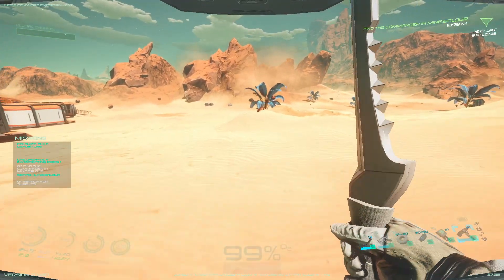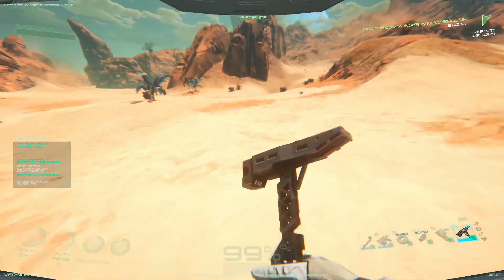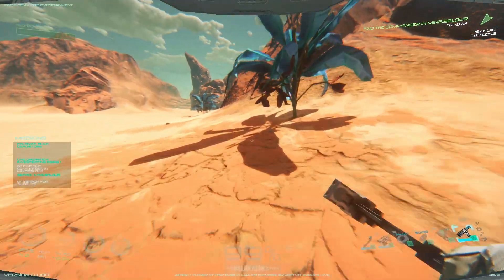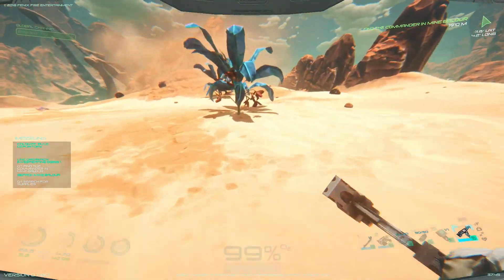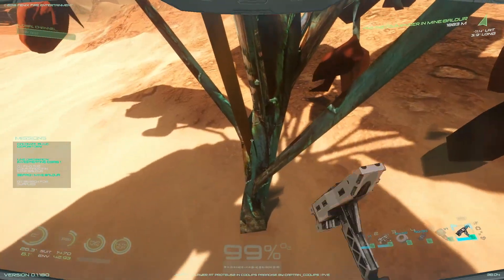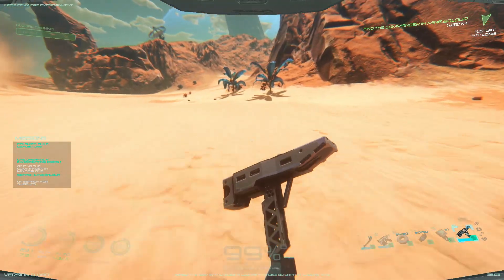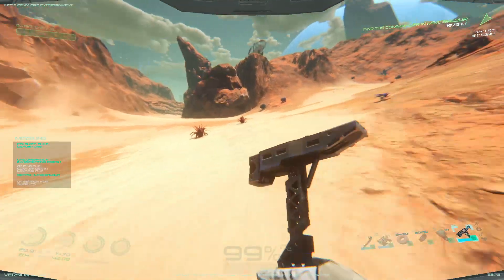We'll grab some more of these while we're on the way, because these regenerate as well. Let's take a look up near that dish up there. So what we should do is gather up some basic resources and start constructing at least an outpost, so we can store resources and come back when we've got a vehicle — unless, of course, we find an ideal spot, in which case we'll stay.